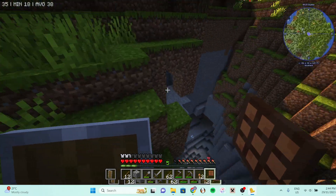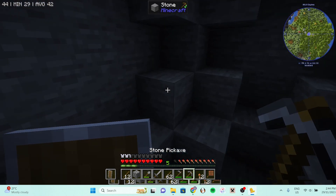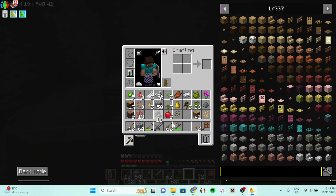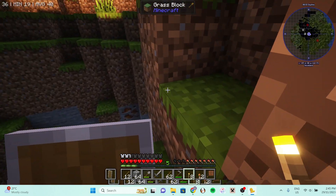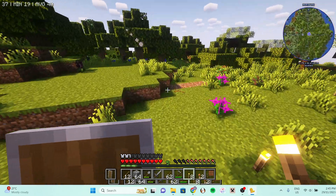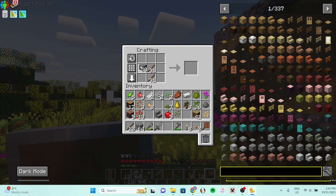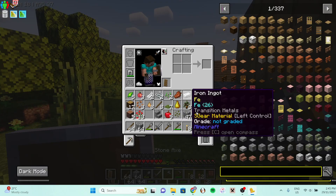It's already almost night. Let me grab some more. I'm gonna chuck some torches in here just in case. How much wood do I have? Oh, 41. Okay. I need more cobble.